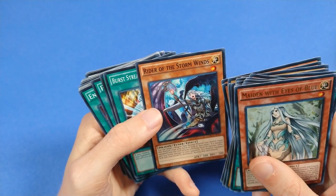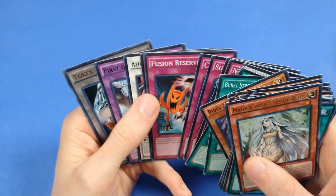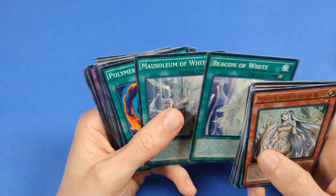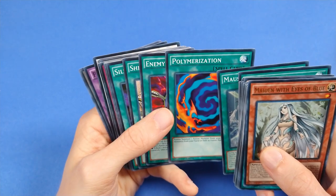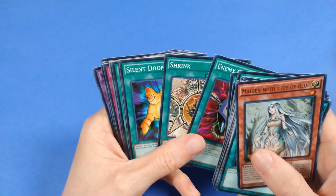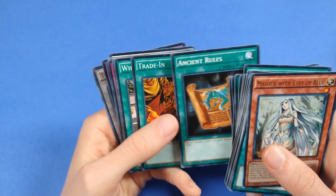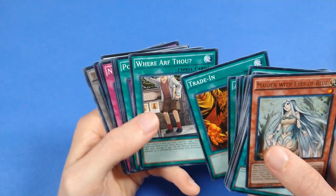Rider of the Stormwinds is not an Eyes of Blue card, but another level 1 tuner to bring out the Azure-Eyes Silver Dragon in the extra deck. Another attack card via Burst Stream of Destruction. Beacon of White as an equip card. Mausoleum of White to aid with the Eyes of Blue clan. Polymerization to bring out your fusion monsters, Enemy Controller, Shrink — these are real strong quick play spell cards if you're in like 2007 formats. Shrink actually saw competitive play, believe it or not. Silent Doom to get back some of your normal monsters, Ancient Rules to special summon them from the hand, Trade-In to get rid of them — Trade-In's not bad, this card's real strong in the right deck.